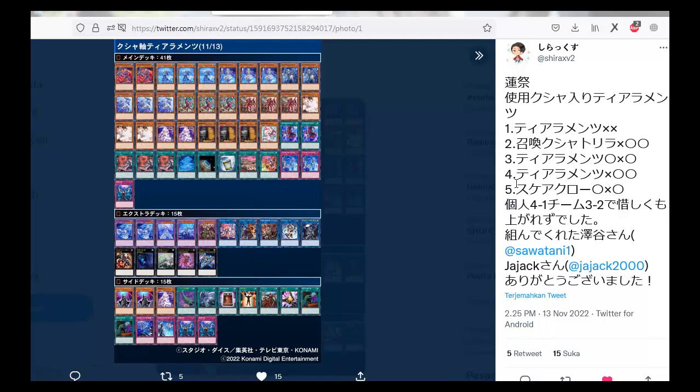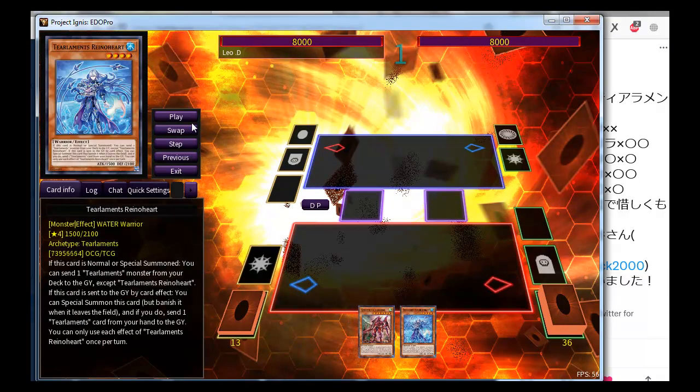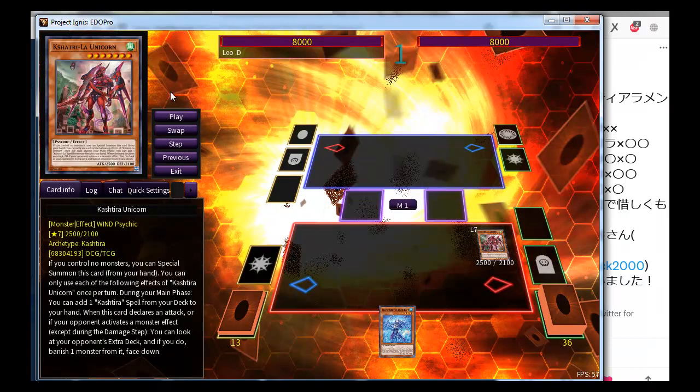For this list, he has a personal record of one for one, and a team record of three and two. Let's start with the combo — or a sample of the combo. For example, you open Unicorn plus Reno Heart.